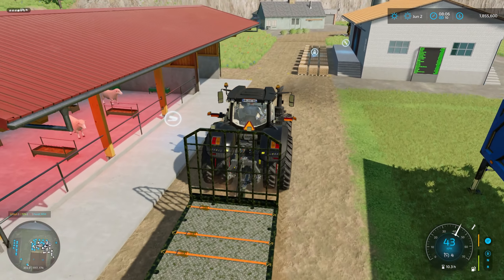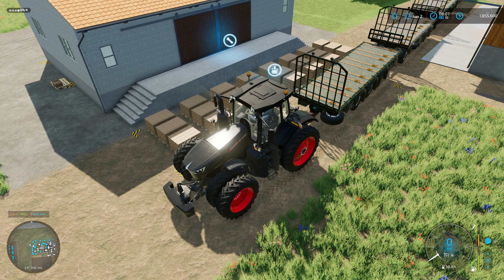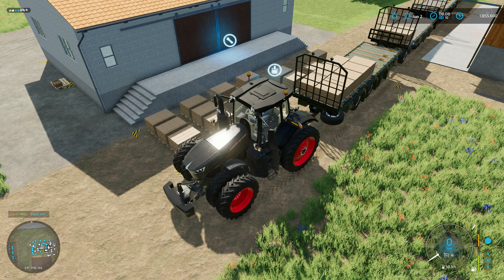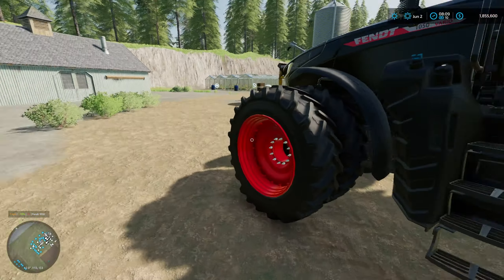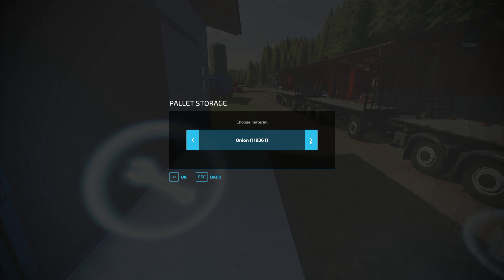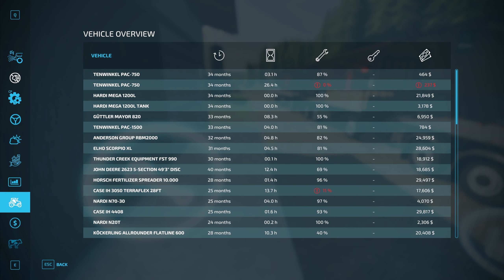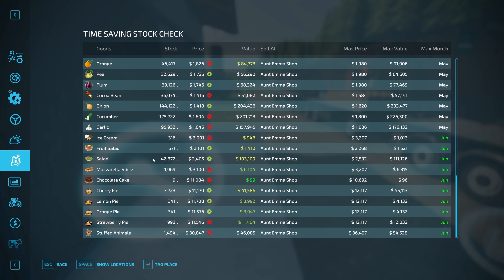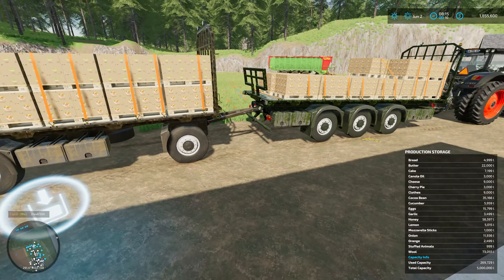There is going to be a little bit of sales going on. I know some people don't like seeing this part with the production, but then we're going to get stuck into some other farming elements and get some farm work done because we are going to have some more fields to deal with. We're going to fill up this trailer load with salad and fruit salad — actually not too bad. Let's have a look at mozzarella sticks — one pallet of mozzarella sticks.